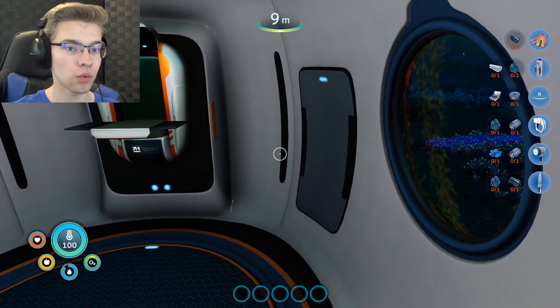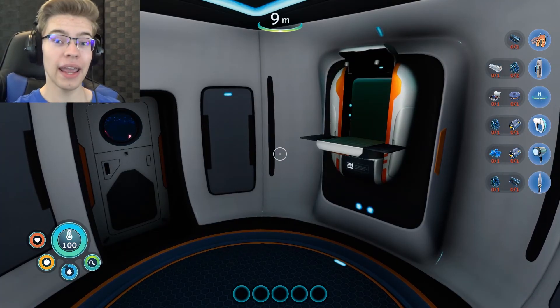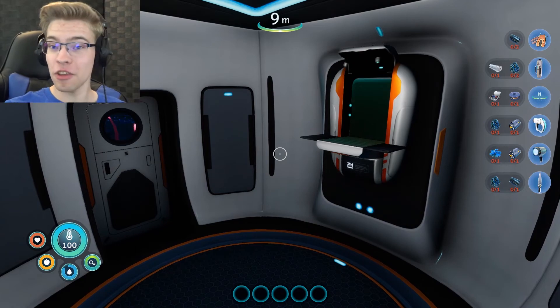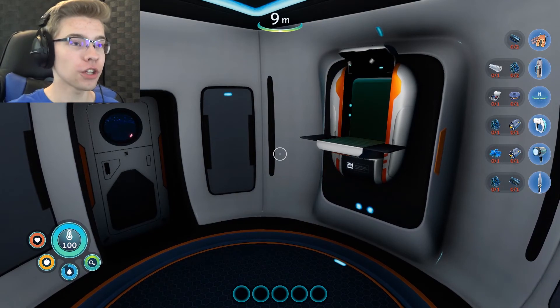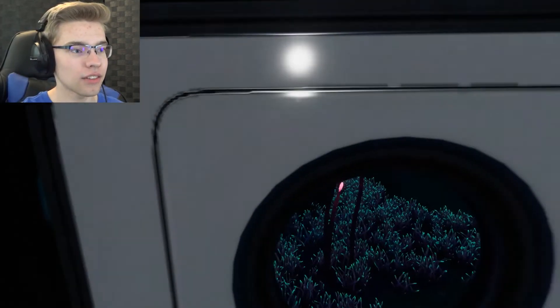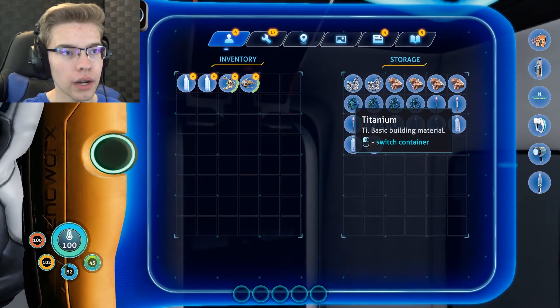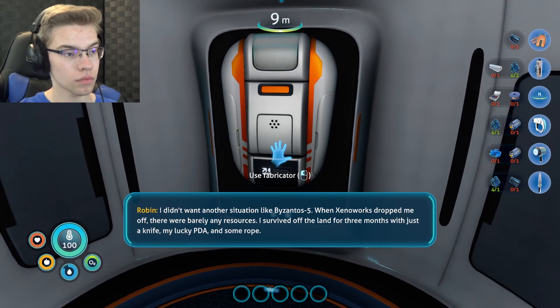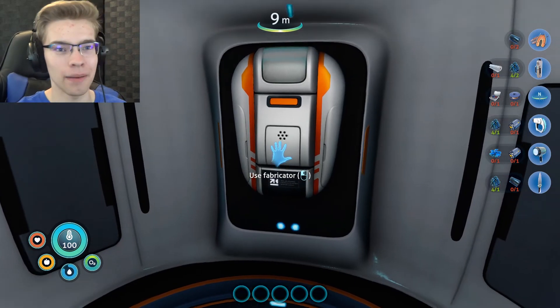So we're trying to find out what happened to her and we're trying to keep low under the radar so Altera doesn't know that we are here trying to find out what they did. Some things they have improved and some things they have added that people wanted, such as getting to pin recipes on the side of your screen so you know exactly what you need wherever you are. I pinned a bunch of basic things we can do right now. She's a survivor like the character in the last game — that's cool.